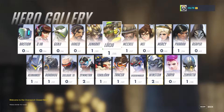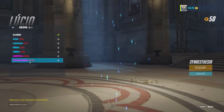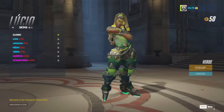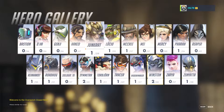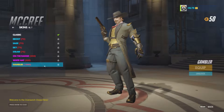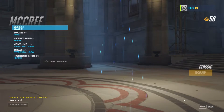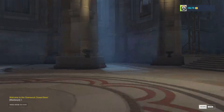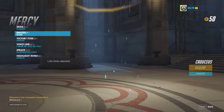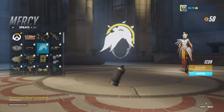With 50 credits, let's see what I can buy — basic skins are 75 credits so I can't quite afford one yet. Epic skins like the McCree one are even more. McCree has a really awesome epic skin. I'll do a video on all the skins and highlight intros, but you get the idea — you use credits to unlock and equip items.